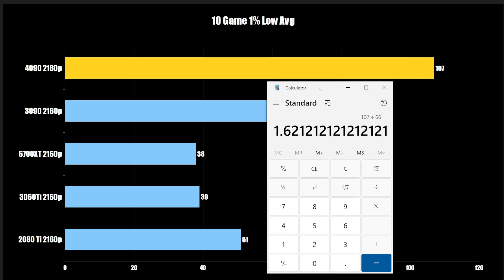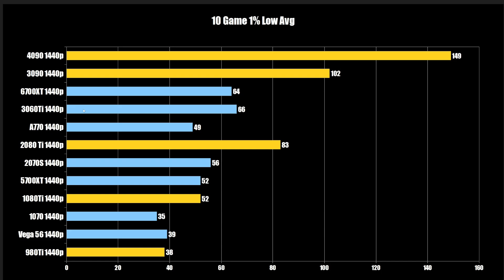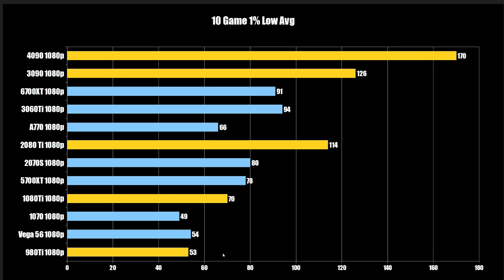Those are the performance gaps between each flagship generation. Going back to the chart, you can see how the 'supposed to be just as fast' cards — like the 6700 XT — really aren't. Even adding 5-10% for the 3070 equivalent, you're nowhere near the 2080 Ti level. The 6700 XT is more accurately a 2080 Super. The 1080 Ti being on par or slower than current mid-range cards is also interesting. And these older cards like the 980 Ti and Vega 56 are still viable for 1080p high gaming with VRR.